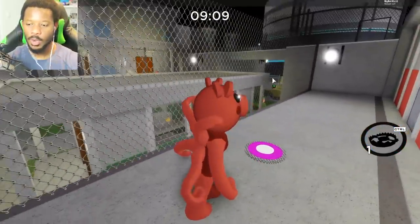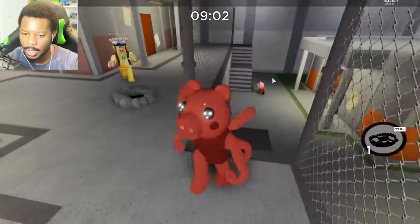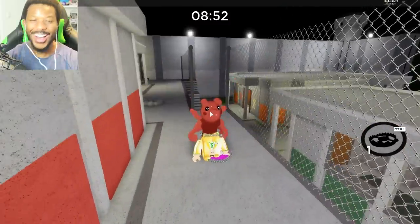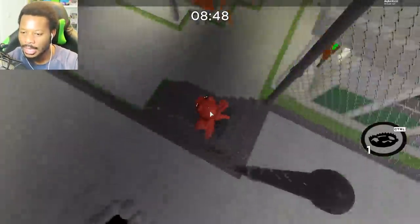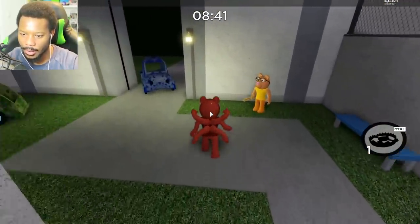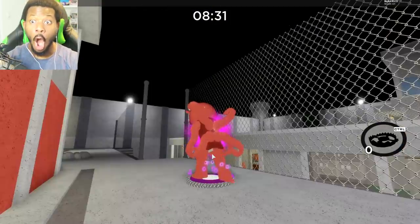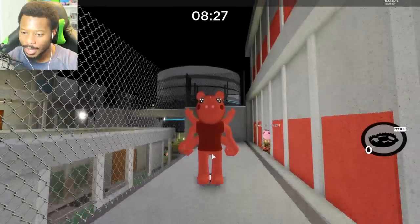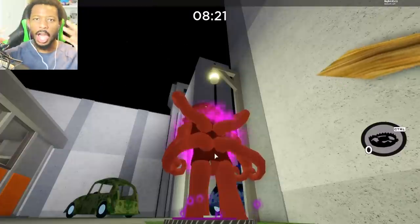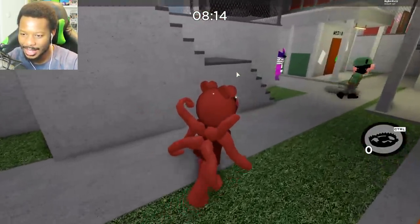Let's place this teleporter trap. I wonder if I have to place one here and one somewhere else. Let's see if we walk over this. We have to place the other one — let's place it over here. Maybe that's how it works. We just teleported! That was awesome. I wonder how often we can actually use this though. Nick, I see you behind me. Time to teleport. That is so awesome, that is amazing!